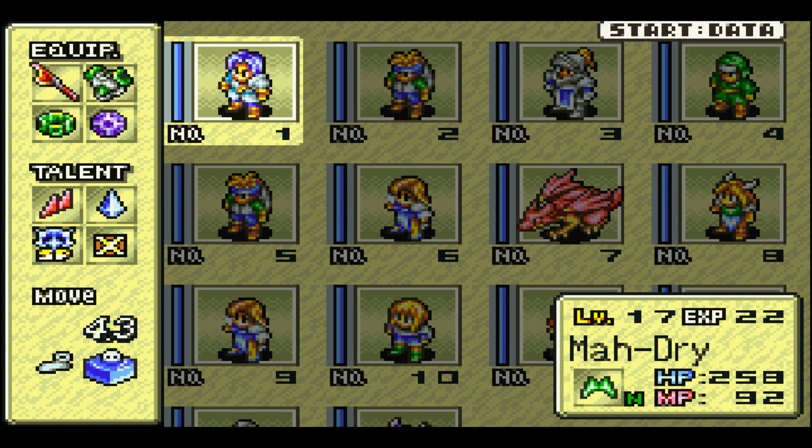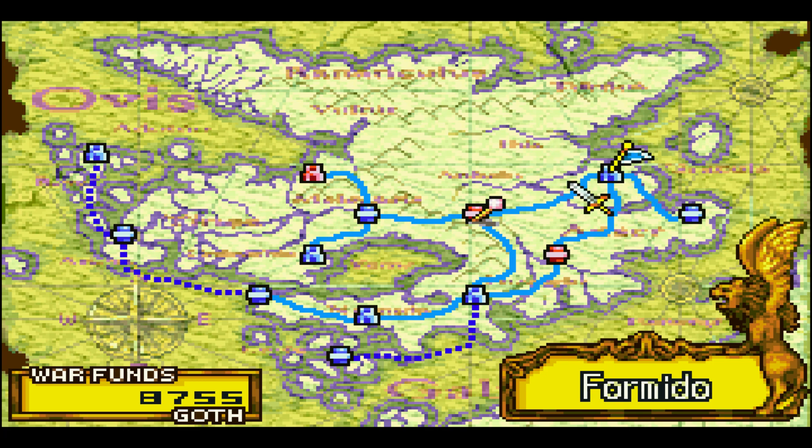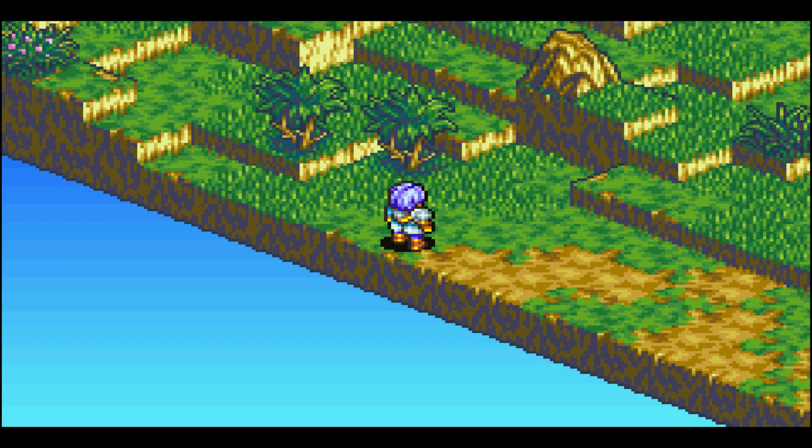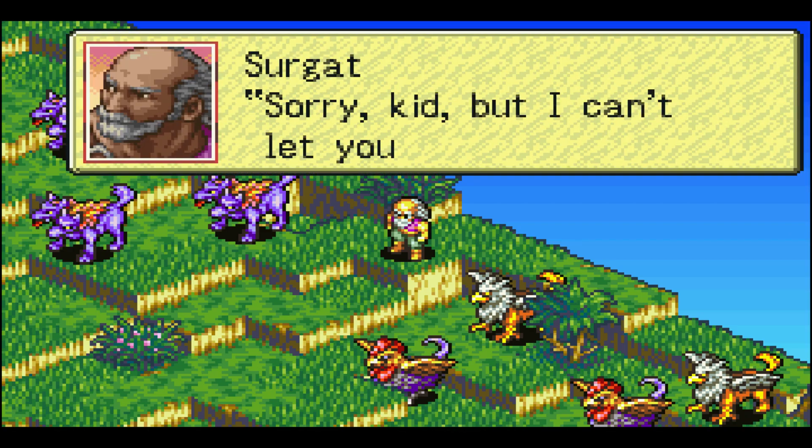Alright, so I think we are now ready to continue on. We're going back to Vespa for a new fight. No buried treasure this time, because we already did that earlier in the game. The narrator actually says it more like, "fight it out" — it's one of the only voice-acted things in the game.